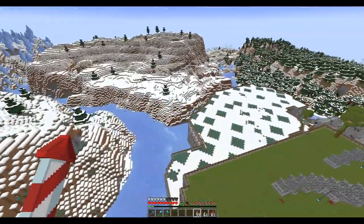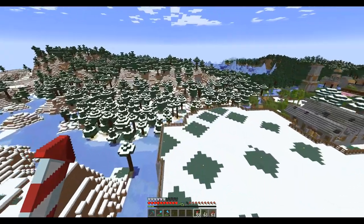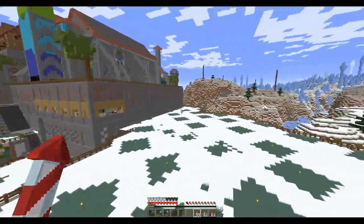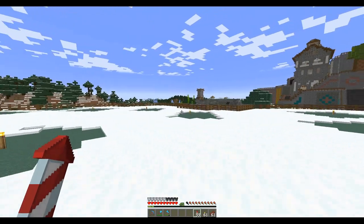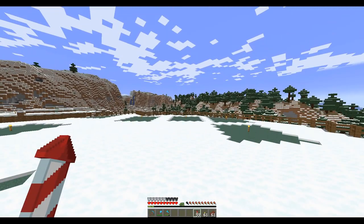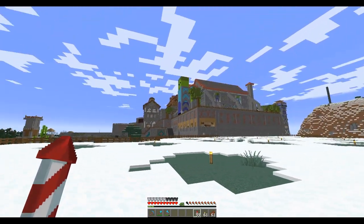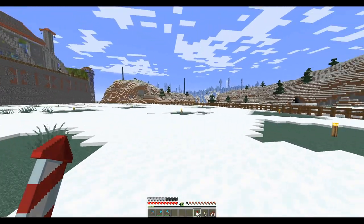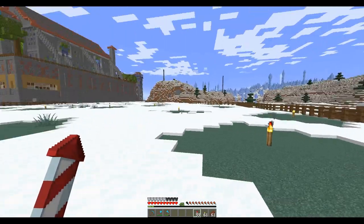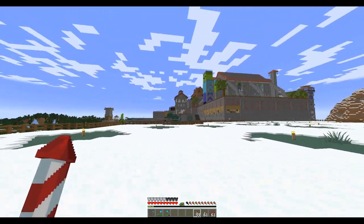We have this whole area over here which still needs to be filled out. It's going to have a nice road and a little square, and this is where the library and the bank and all that kind of stuff will go. I've got a lot of room to work with. Let me go gather some supplies and we will get started on the house.